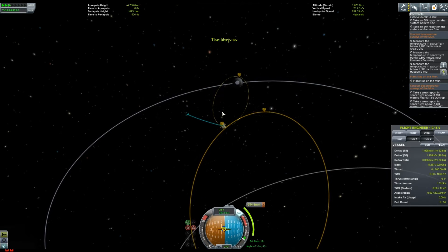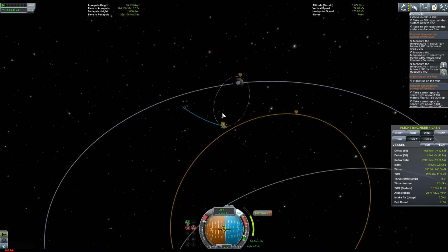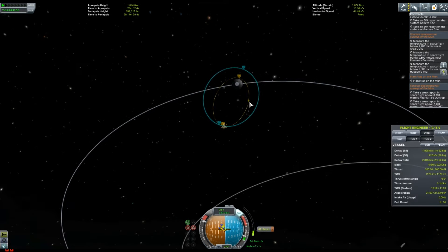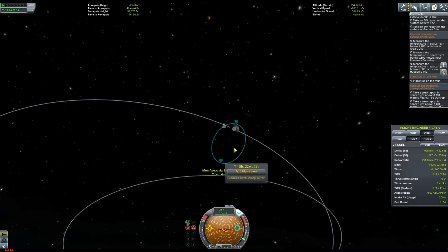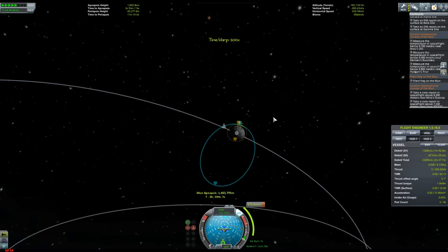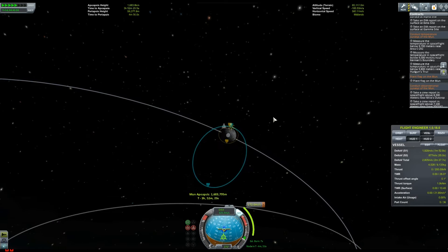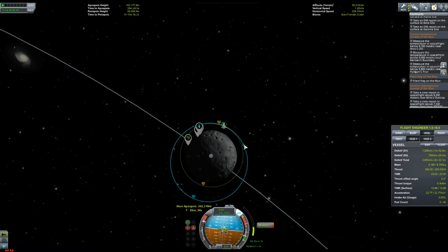We've got parachutes, temperature gauges, a barometer, the Science Junior, and I think an antenna. I am commentating after the fact because these missions take a long time — I just wanted to save you some time. If you're stuck on any part and want me to go through what you need to do, don't hesitate to get in touch. I've managed to go to all the planets and moons on previous playthroughs, but now it's version 1.0.5 so I thought why not play the whole career, since there are new parts and everything.